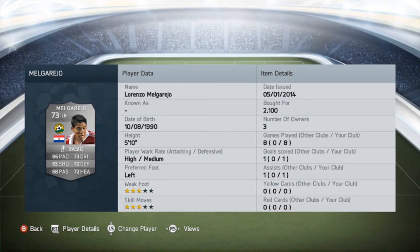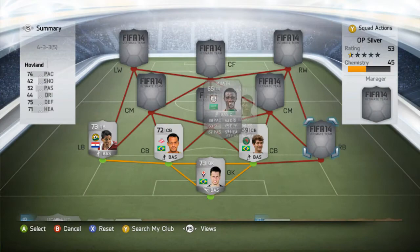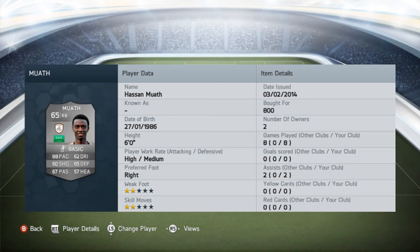Now up to my left back and this guy is absolutely ridiculous. His name is Melga Rayo. I built him for only 2,100 coins — look at his stats: 86 pace, 73 dribbling, 72 defending. He's now playing for Kuban Krasnodar in the Russian League, so he gets strong links with my other Russian League players. He was a very, very good left back — last year he was overpowered and this year he's still very good. High medium work rate so he's more of an attacking left back, but he also contributes in defence. Almost all his stats are in the 70s area, which is very good, and he was a very fun player to play with.